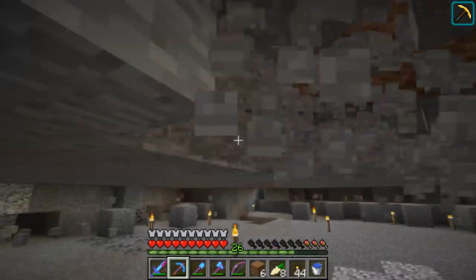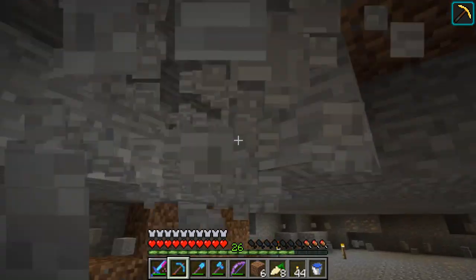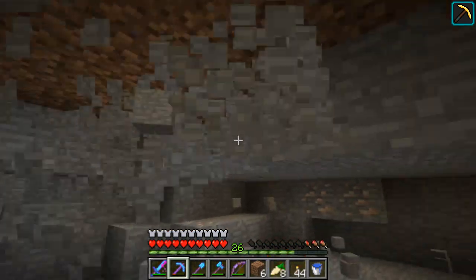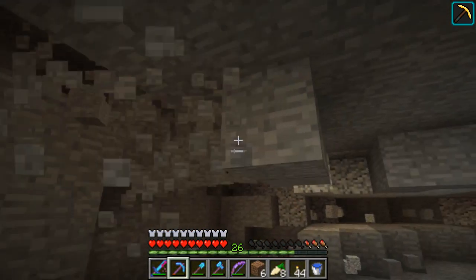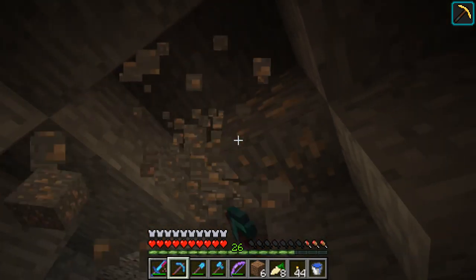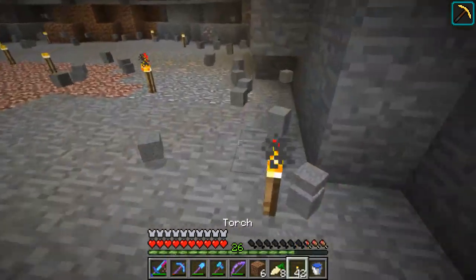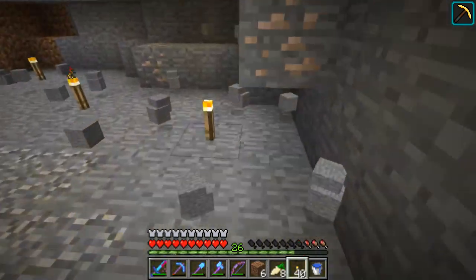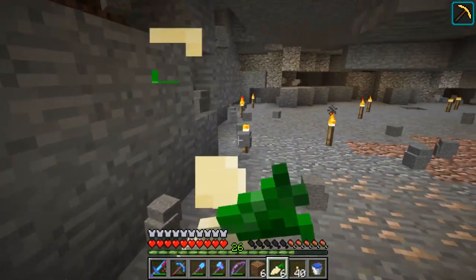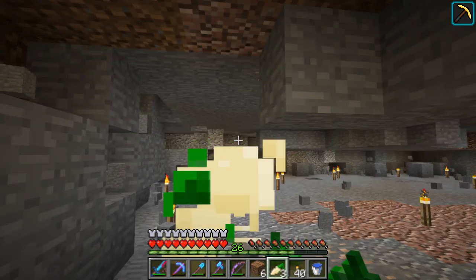This is a little bit of a talky section right now. I have some homework to do based on how many entities you need to completely lag your game out. I can tell you it's quite a few — if it's just entities then it's quite a few. But if it's particles as well then not so many. For example, with about a hundred blazes I'm already getting about 10 to 15 frames.